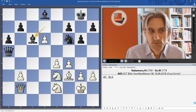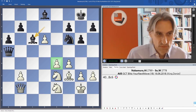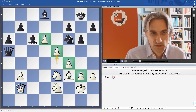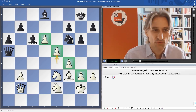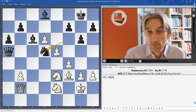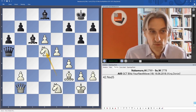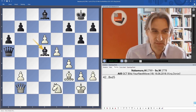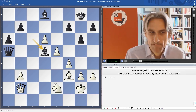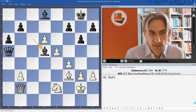Wesley played bishop c6, attacking the pawn. Hikaru advances, forming a beautiful pawn chain, and it looks like things are going white's way. Of course you want to trade pieces when you're a pawn up and just clarify the situation.